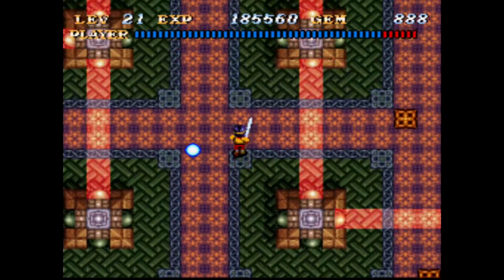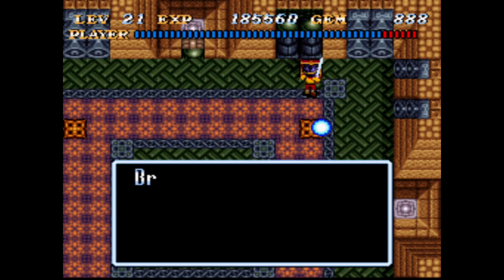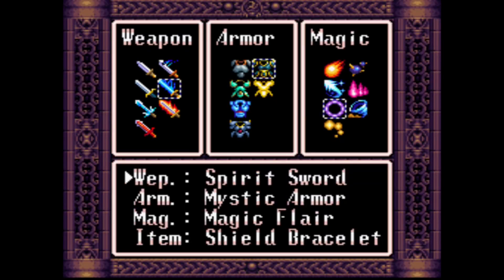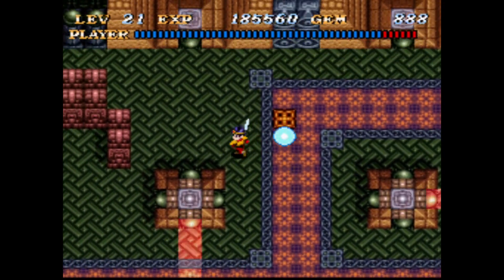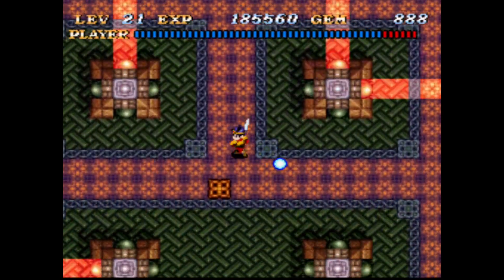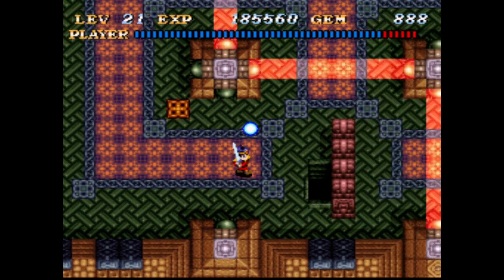Looks like that should be all of them. What does this do? It gives a treasure — which gets me flame pillar. Pillars of fire will rise around you. I remember that being really good. I think phoenix is a magic that's even better, if I recall correctly.